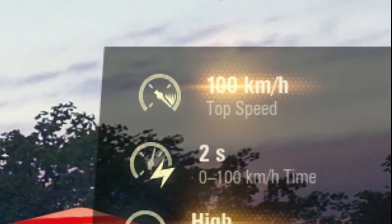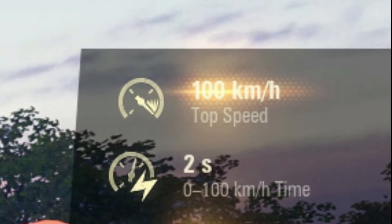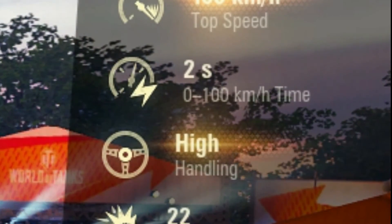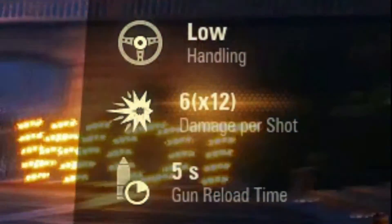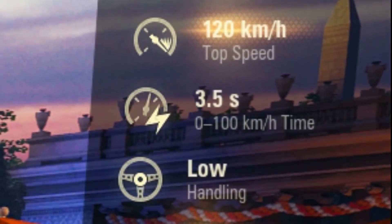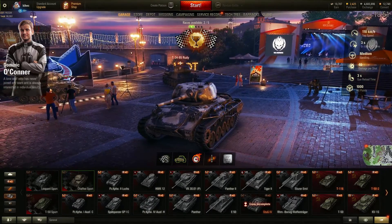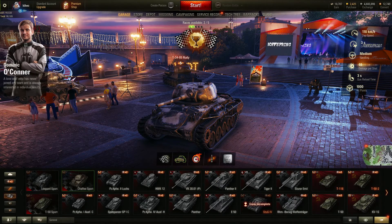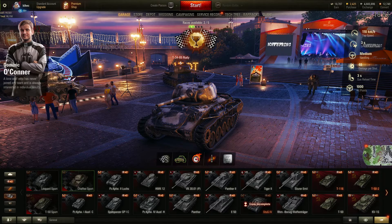The T50 Sport is the slowest at a hundred kilometers per hour, but it has very good handling and very good acceleration. The Leopard, on the other hand, has a really strong auto-loader and it's the fastest, but it has very low handling. The Chaffee is basically an all-rounder — it's got a good gun that reloads decently, medium handling, and medium top speed.